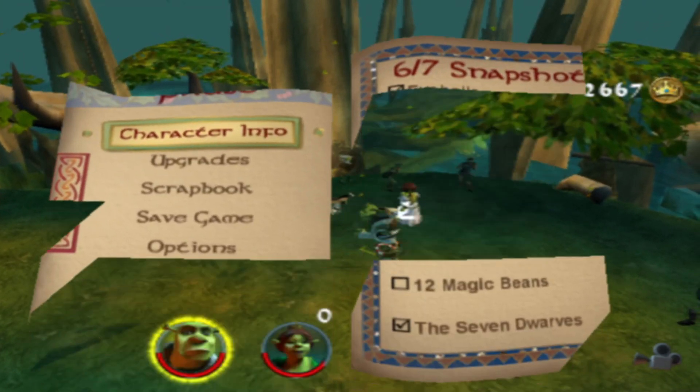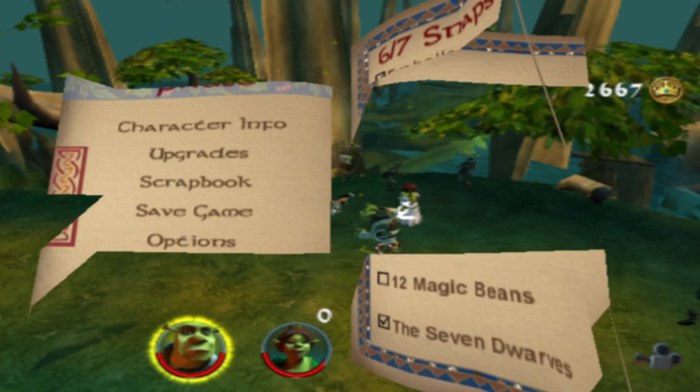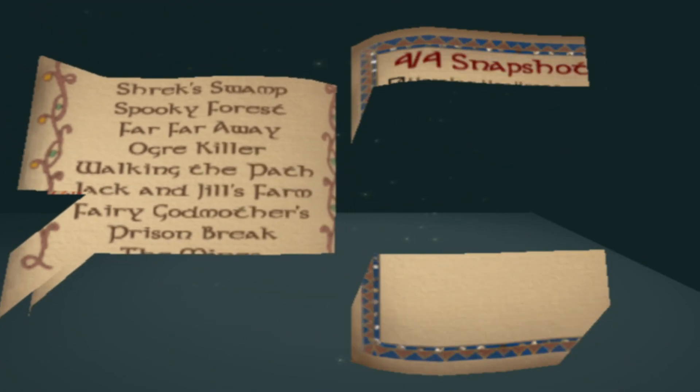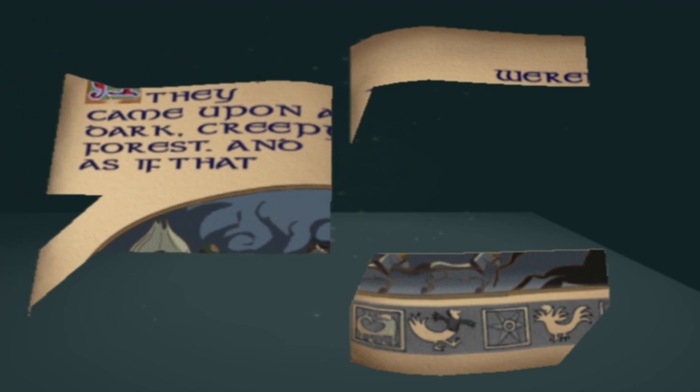I think we've seen enough of this. Is that exit level? Yes, it is. Cool. So, let's go to Spooky Forest. Let's see what the intro cutscene's like there. I don't remember — I just want to see the intro cutscene and see what it's like.